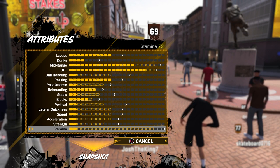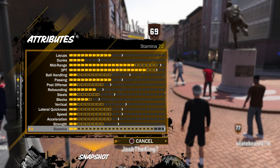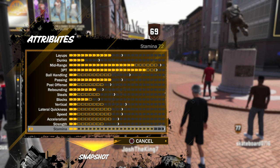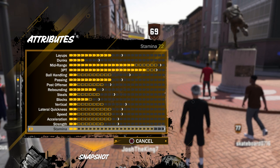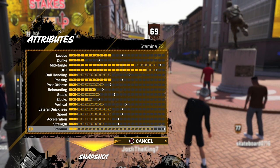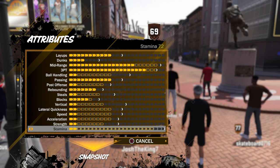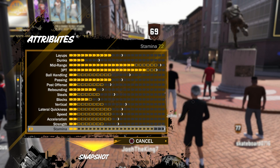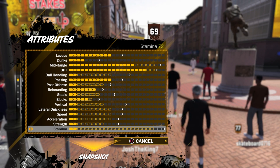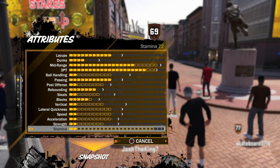I mainly made the new center for park because my other player — the slashing rebounder — is good for pro-am but park gets boring. When you don't have a center that can shoot, it's very hard for guards to get open, especially in the paint, because the opposing center can just sit in the paint. My mid-range on my other center maxes out around 62-63, which isn't enough — it's a 50/50 chance of making it with a full bar. So I had to make a shooting player.